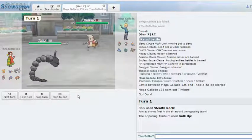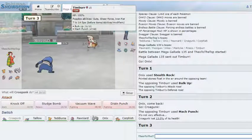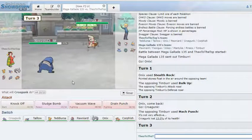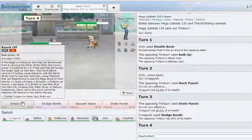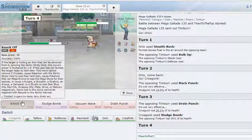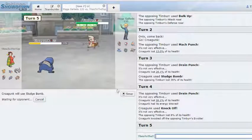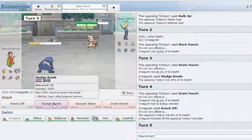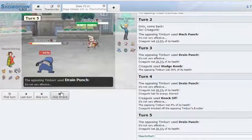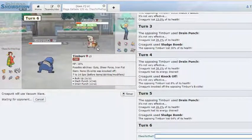He Bulk Ups — oh god. I have to go hard Croagunk on his Mach Punch — that wasn't the play but okay, I'll take that. We're gonna Sludge Bomb. I misplayed — I should have Knocked Off first but that's fine. Sludge Bomb again: if I get the poison, Sludge Bomb should be able to knock it out after backing away. We got rid of the biggest threat to our team.